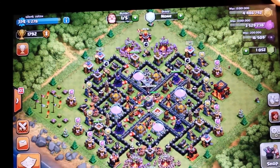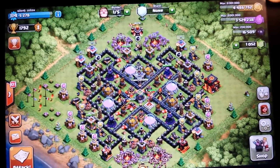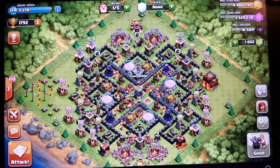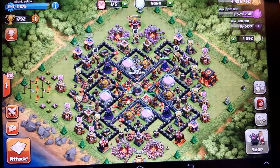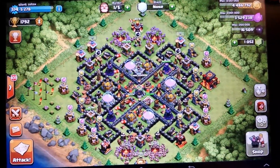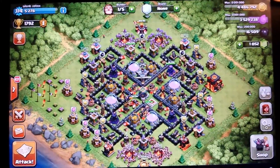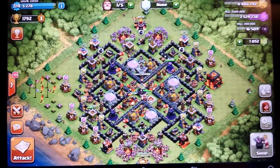I'm going to start working on hounds so I can do hound and golem raids — you use a max golem, one to four max wizards to take out one to two air defenses, the clan castle troops, and the archer queen, then use max hounds and balloons as your other side and come in after.